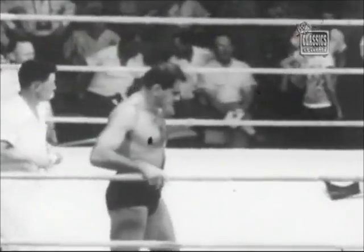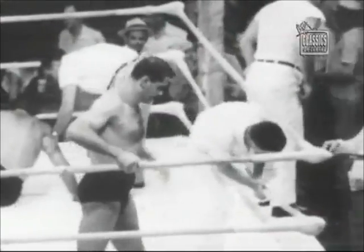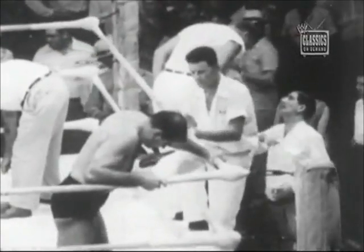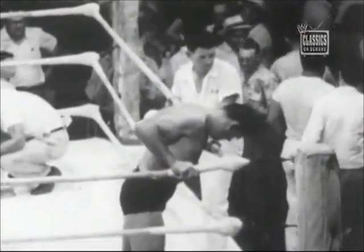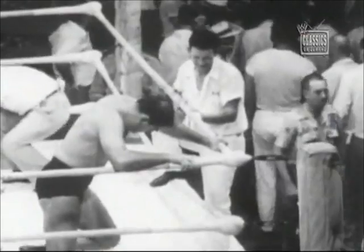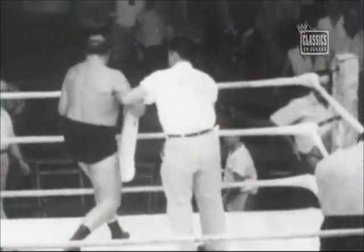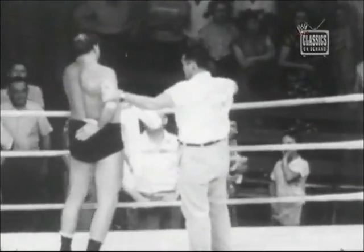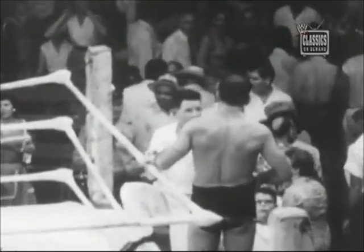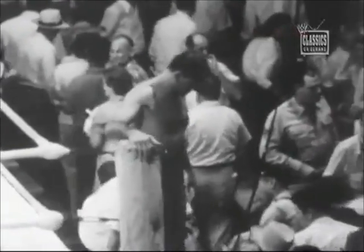Lou Fares, apparently with an injured ankle, realized he had to stake everything on one fast and furious effort, winning the third and deciding fall in two minutes and 49 seconds with a series of flying drop kicks and a top press. So Lou Fares, of St. Louis, Missouri, is still the world's heavyweight champion after successfully defending his title tonight at the Sportatorium against Wild Bill Longson. From McLemore, and I hope that you've enjoyed it — join us again.